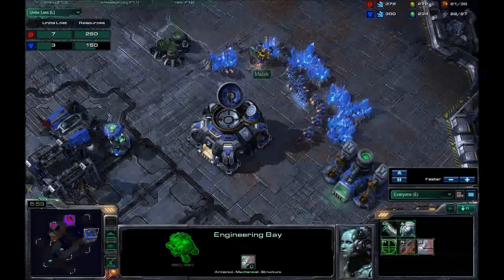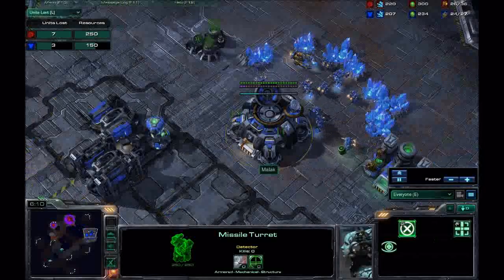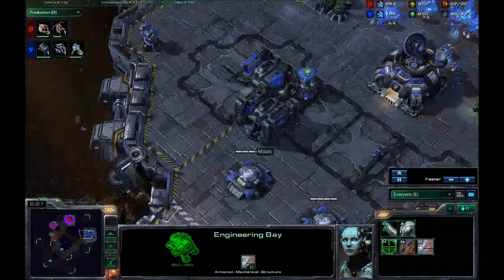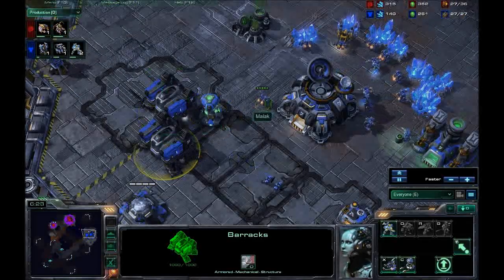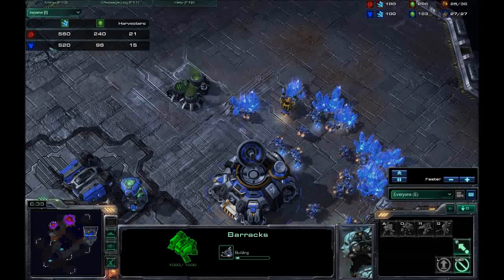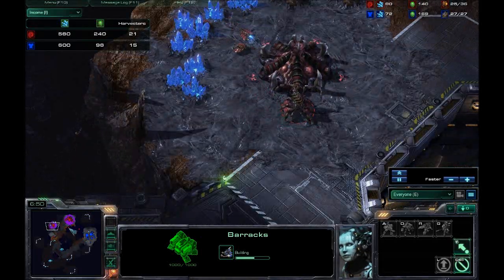Mules. I hate mules so much. This Overlord got hit earlier. He's got plentiful missile defense there — well, that's kind of a spoiler. Engineering Bay, no research on the upgrades. Just typical Terran barracks build. And let's check the income — he is ahead because he has a mule, but once that mule's gone, I will be ahead, because I am on two bases and I've got more harvesters.